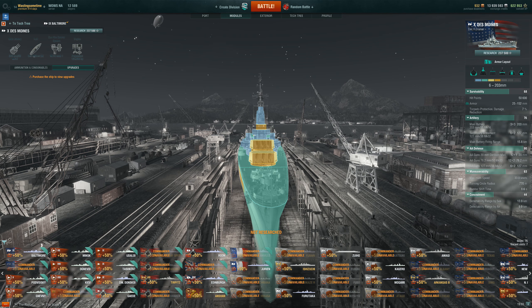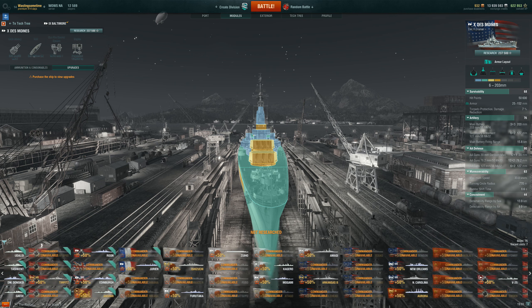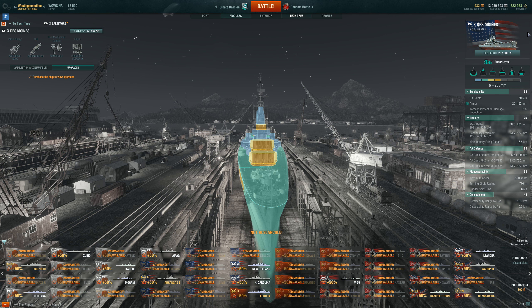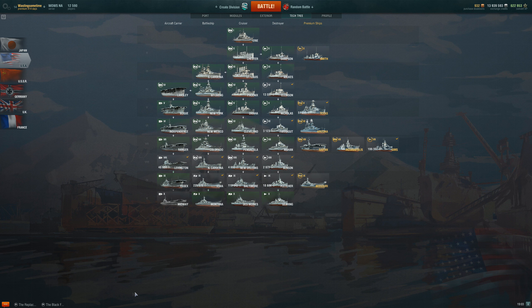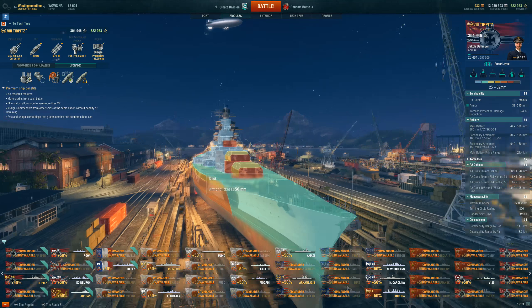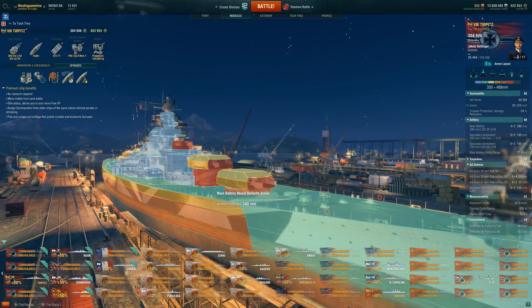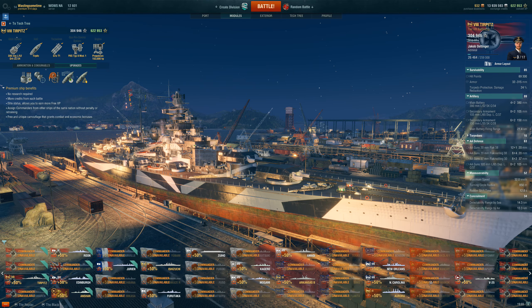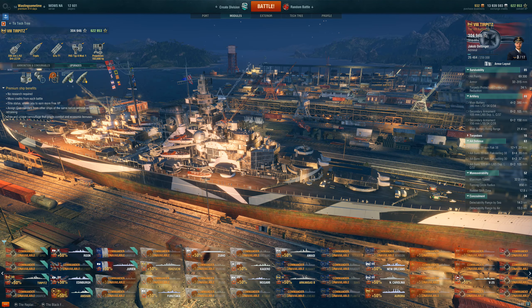There we go — 27 millimeters of front plate armor on the Roon. That is going to significantly buff survivability against light cruisers. I like that they're taking these heavy cruisers and buffing them against light cruisers. It gives more variety rather than everything being the same. They will be able to withstand up to 155mm without IFHE, so that's pretty cool.